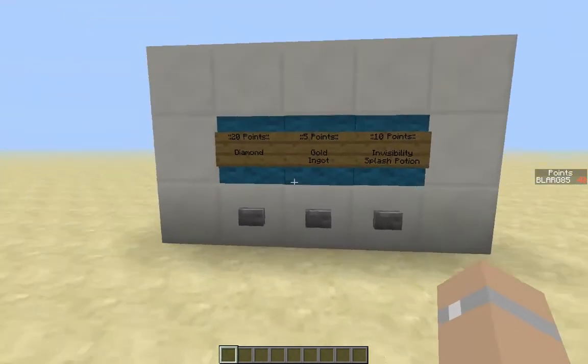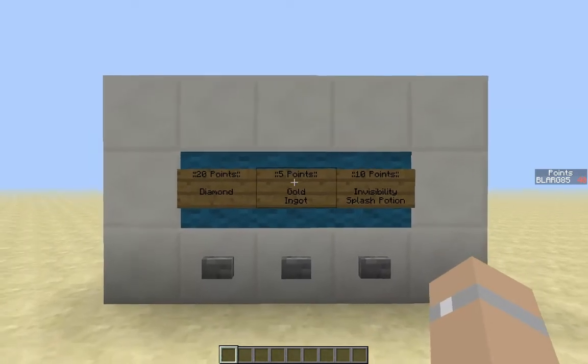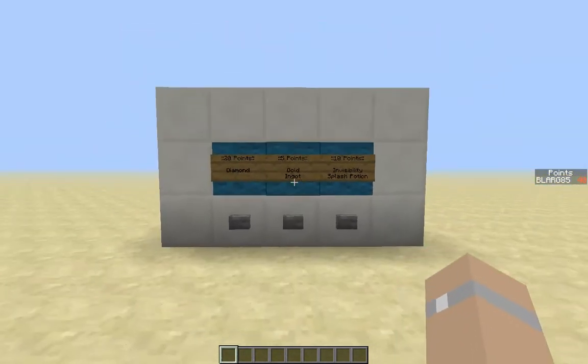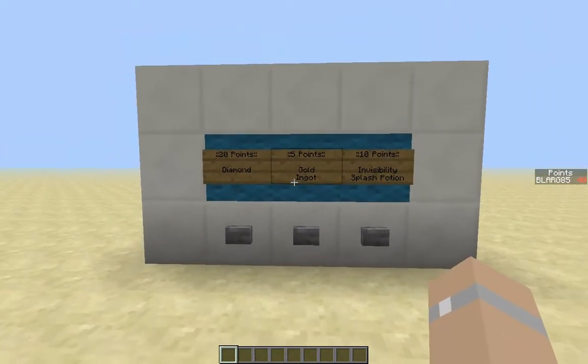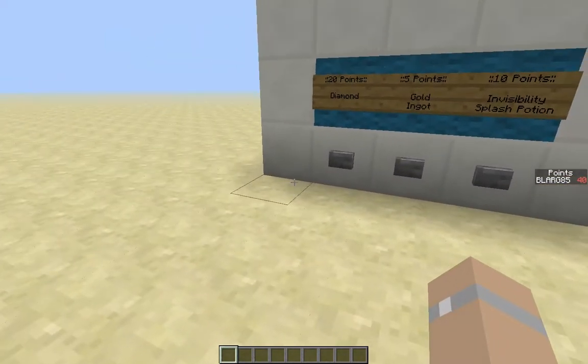As you know, they've added scoreboards to the game. One thing I wanted to do was to create a shop that you could use on your server in case you don't use the bucket one. And so I came up with this. As you can see on the side, it says I have 40 points.